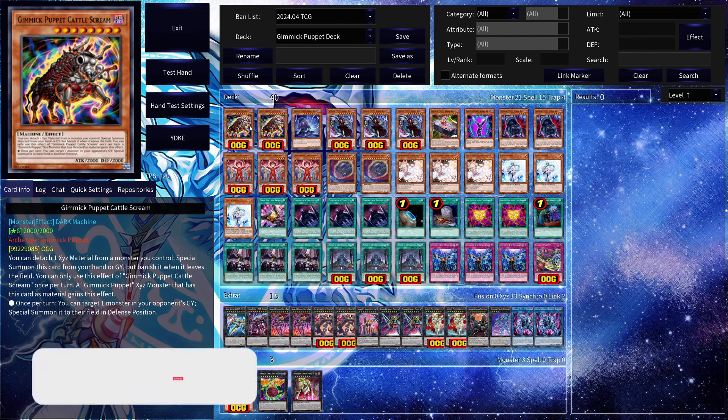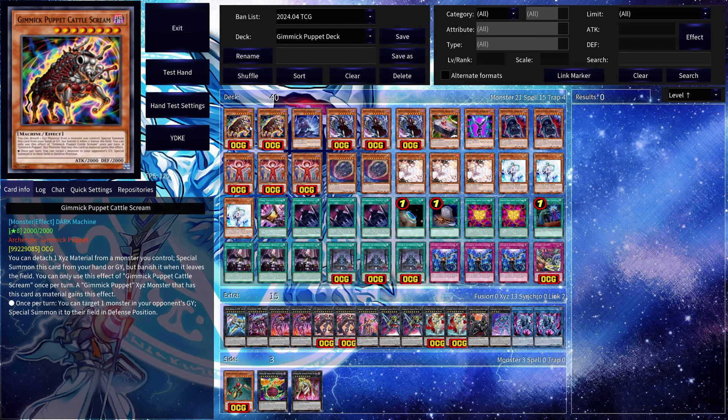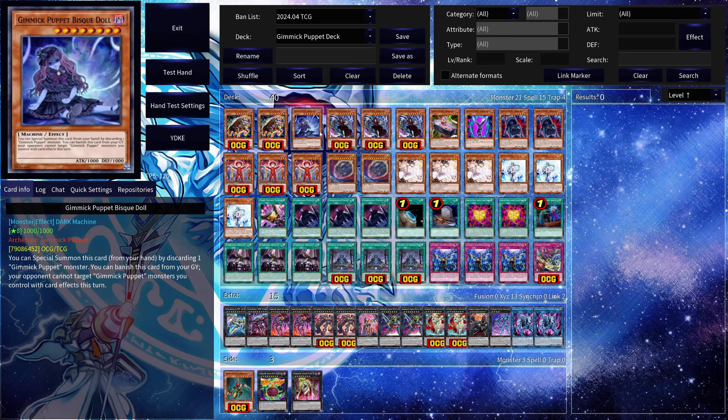We're running two copies of Gimmick Puppet Cattle Scream. This card is great because if it's in the hand or grave you can special summon it by detaching Exceed material. Not only that, it gives you the ability to special summon one of your opponent's cards from their grave, which can be great because of the Exceed monsters that do a lot of burn damage. Then we have one copy of Gimmick Puppet Bestow — it's able to special summon itself at the cost of discarding, and you can banish it from your grave to prevent your opponent from targeting Gimmick Puppet monsters you control with card effects this turn, giving protection from Impermanence or Veilers.